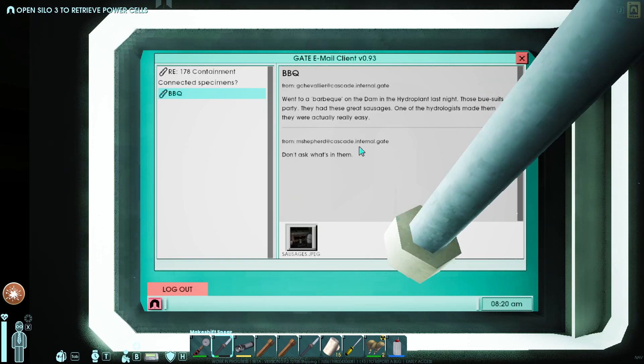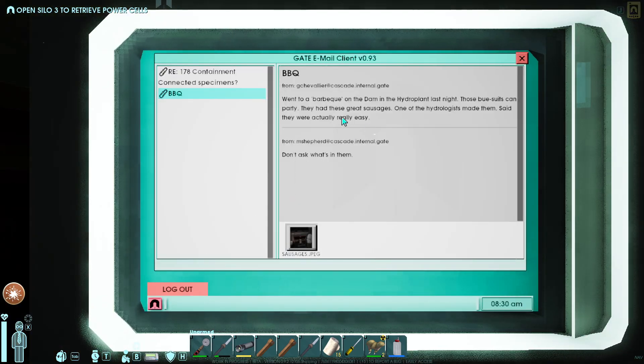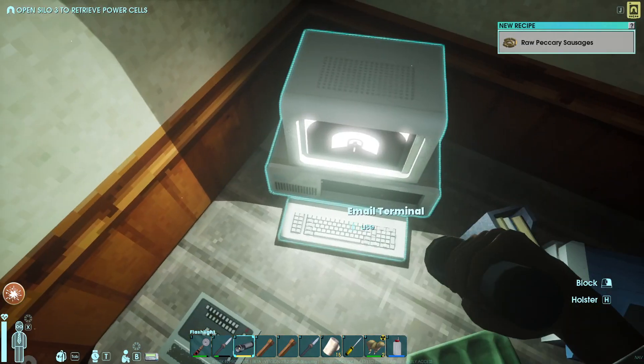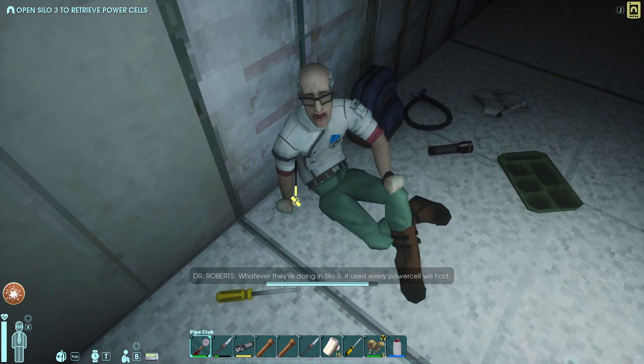Why does it say something's breaking? Those Bue suits - let me equip something else - those Bue suits can party. They had these great sausages, one of the hydrologists made them, said they were actually really easy - 'don't ask what's in them.' Sausages.jpg. Is this gonna teach me a recipe? Raw peccary sausages - okay. I need to bring a chair with me so I can get up easier.